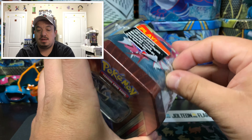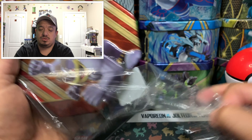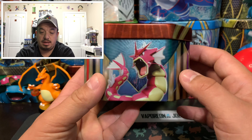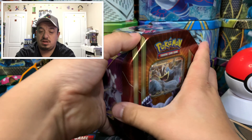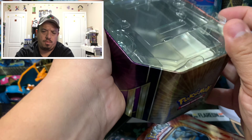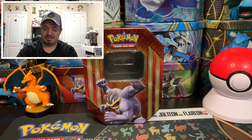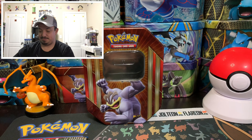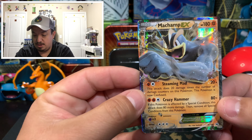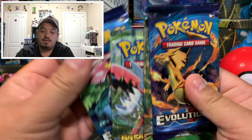Here we go — we have a Machamp EX team to open up today. I haven't opened a Machamp in a while. This Machamp came together with the Mewtwo EX team. On the front we have Machamp, then on the side we have shiny or mega Gyarados, and then Mewtwo — those are the three teams. We have like two Evolutions, Steam Siege, Fates Collide — you know the norm we get nowadays. But this is actually an old team so I guess I can complain. Code card. Okay, Machamp EX, Fates Collide, Breakpoint — prove me wrong. Charizard and Venusaur — we're going to start off with Venusaur and leave Charizard to the end.